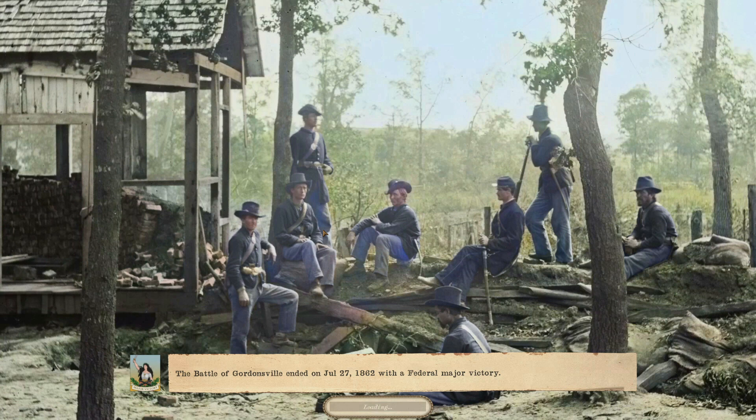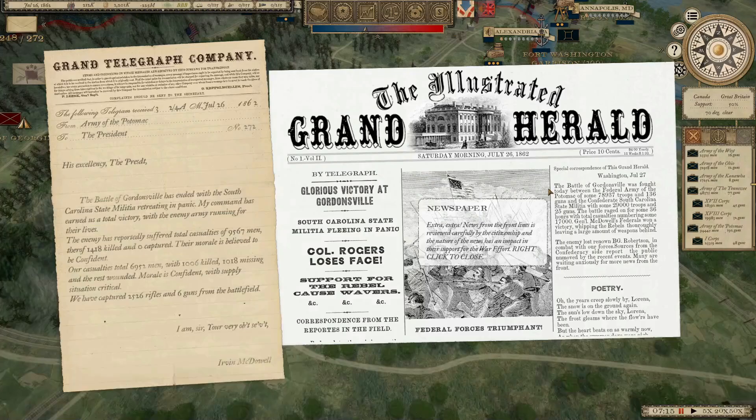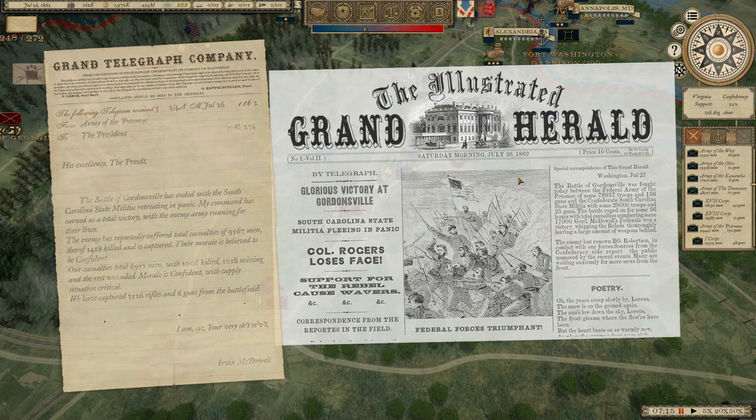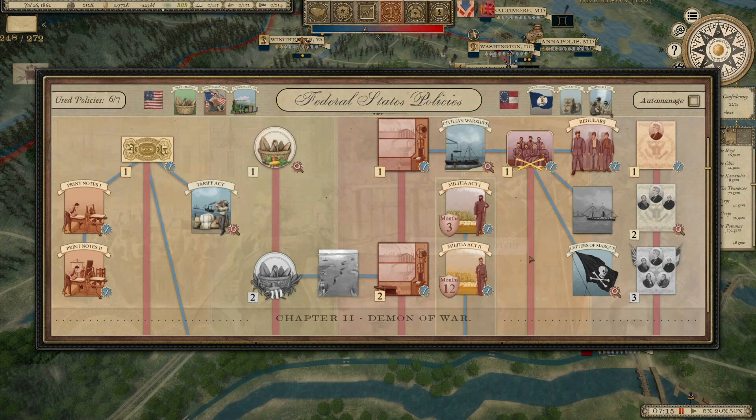He does have a distinct advantage out West, and we're going to have a lot of work to do over there. But if we can take and hold Richmond, our job gets a whole lot easier in the future. Glorious victory at Gordonsville! Right now he's still got about 30,000 more men in the field than we do. We're still waiting on the Enrollment Act — we've got 15 days left and that's going to make a big difference.